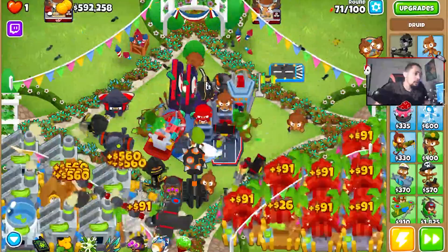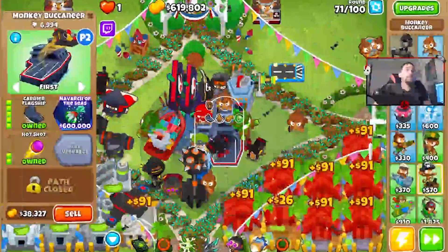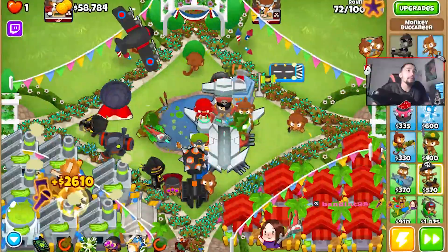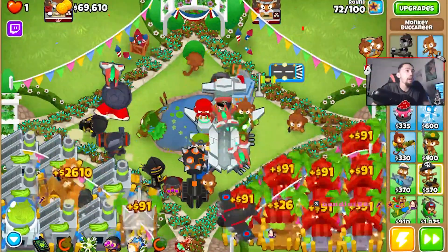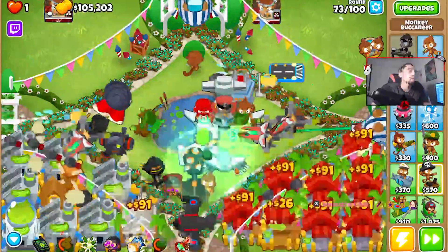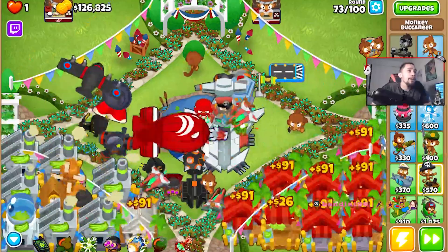Did you know there are secret Easter eggs hidden throughout the game? These can range from pop culture references to nods to other games, and finding them all can be a challenge for dedicated players. One of the most well-known Easter eggs is if you put a mortar tower on the ice map and keep shooting it, you'll get an extra monkey that will help tick those balloons down.